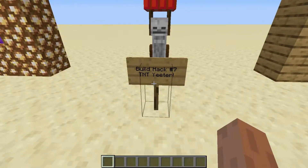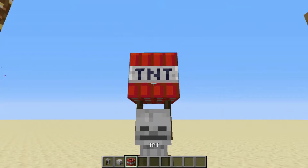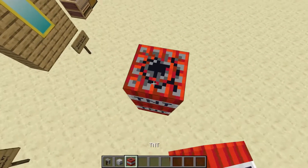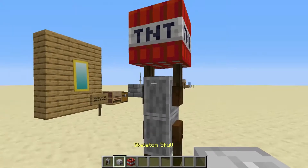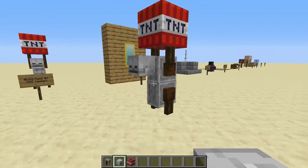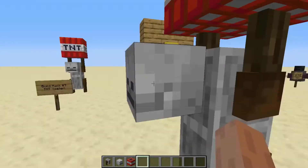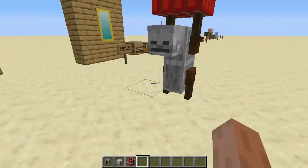Next is build hack number 7, which is a TNT Yeater. And it's really, really simple — you can make this one in survival. First of all, you're going to want to use two grindstones. Make sure the one on top is facing up, and then keep the TNT there, and then just place a Skeleton Skull. If you're going to do it in survival, it's going to be really hard to obtain the Skeleton Skull because the only way you can get Skeleton Skulls in survival mode is from Charged Creepers.